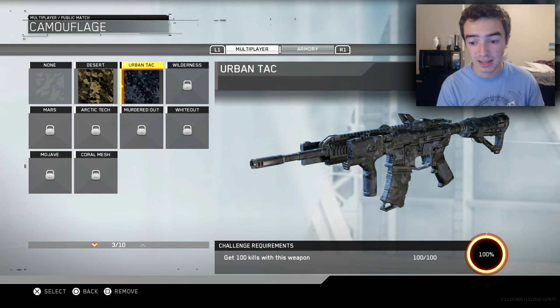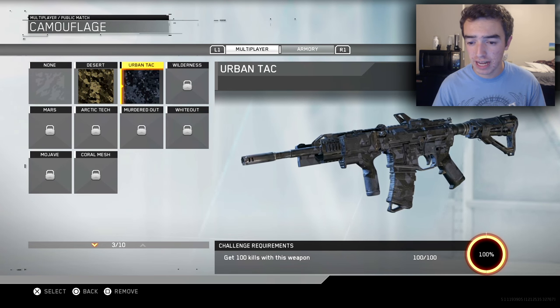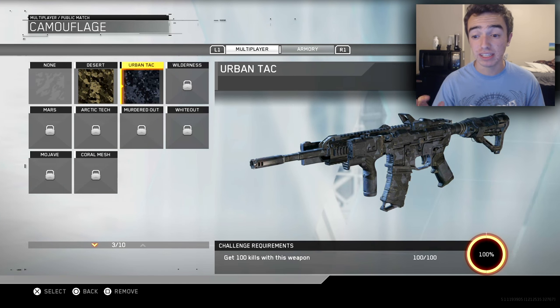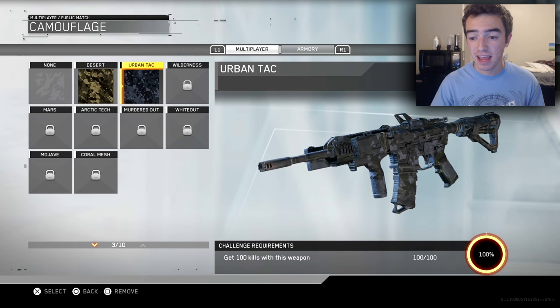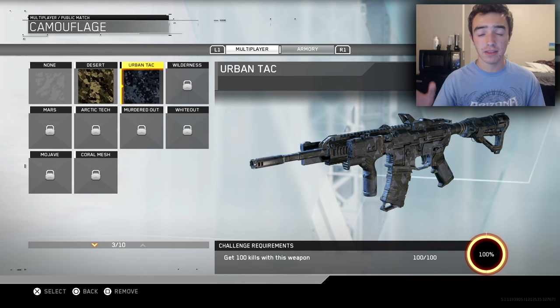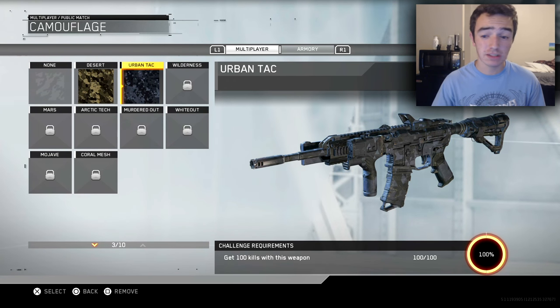The next one is Urban Tack. Looking at these camos in comparison to the camos we've seen back in Black Ops 3, these ones have a little bit more of a shine to them, which I really like. They look really, really attractive. In all honesty, I think they have a bit more of a realistic look to them than the camos we saw back in Black Ops 3.